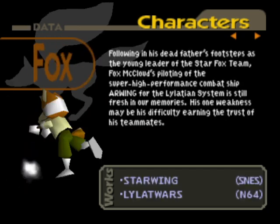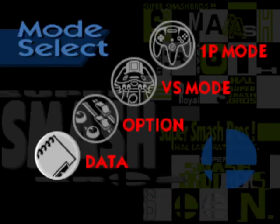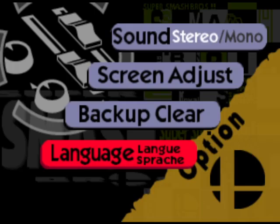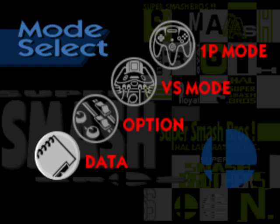For European and Australian versions they also changed the names for the ones that did have name changes. There is actually a separate Australian ROM for this game - it's the same as the European version but with no language setting. So you get no language setting, but you do get the European name changes for the games listed. And yes, even that version misspells Kirby's Fun Pack as Fan Pack. But in reality it's Fun Pack.